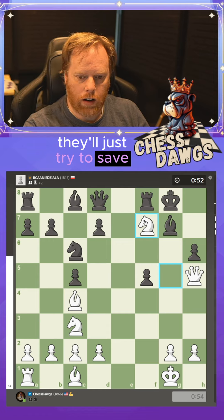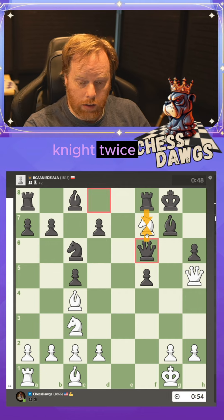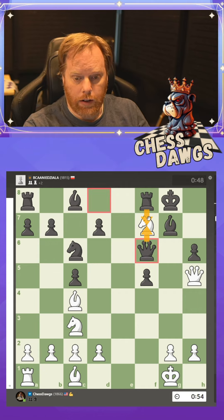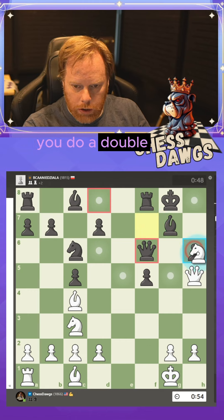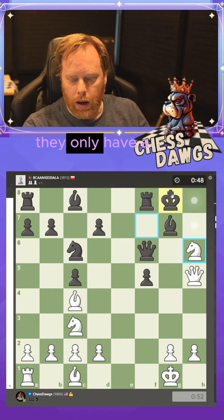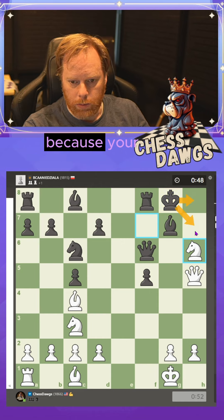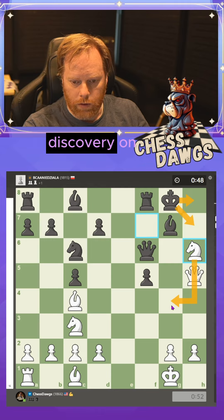They'll just try to save their queen, and it appears that they're just hitting the knight twice. But the problem is you still have that discovered check. You do a double check here, hitting them with the knight and hitting them with the bishop. They only have a couple of moves, and it doesn't matter which one they go to because your next move is a discovery on the queen.